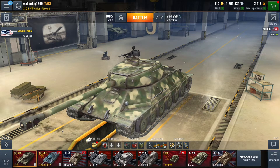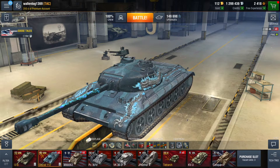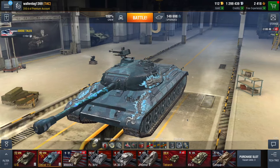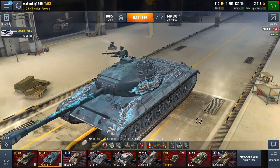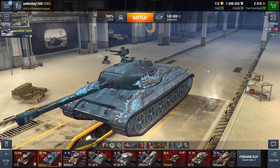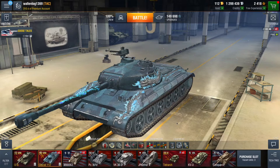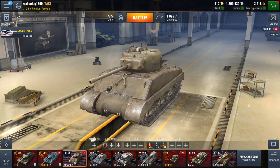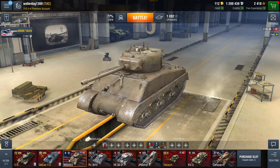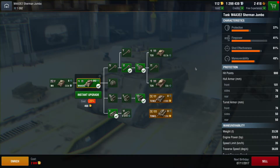I bought the IS6 here — fun to drive, good credit earner, good tank. I also got the Glacier 112. I had a vacation so I couldn't grind for credits, and I really liked the skin on this tank, which led me to the gold purchase. Another good tank — it bounces quite a bit.